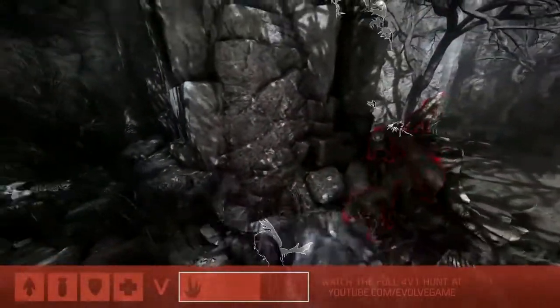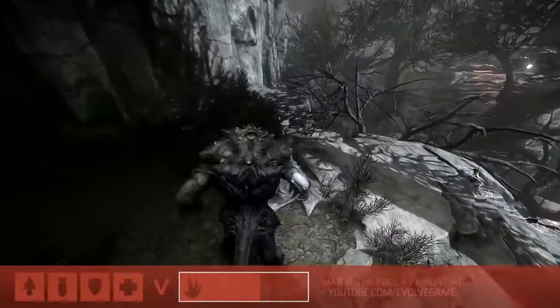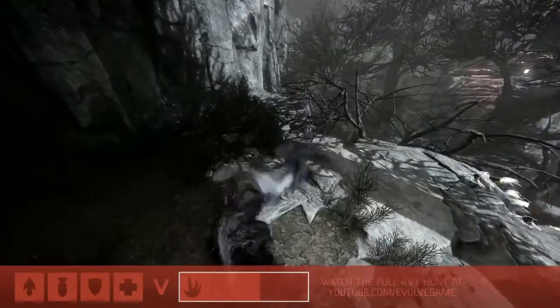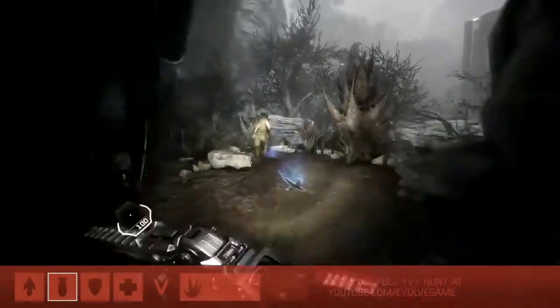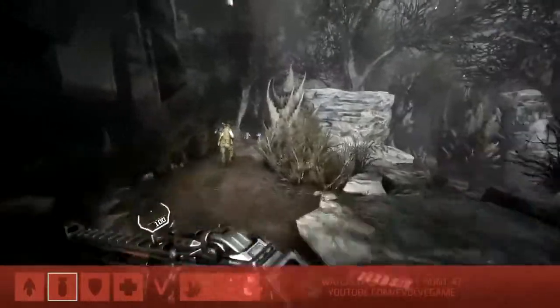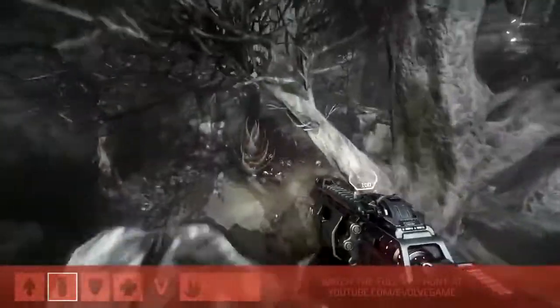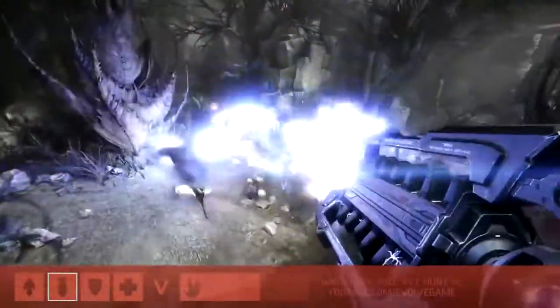As we see Goliath try to find some space, talk to me about the design of the map itself and why it plays such a role in a competitive game like this. We wanted it to really be another player in the game. The environment is essentially a third player - between the AI wildlife and the environment, carnivorous plants and these things create opportunities for either team to take advantage of. And that carnivorous plant has given the Goliath quite an advantage - it allowed him to create space, slowed the hunters down.